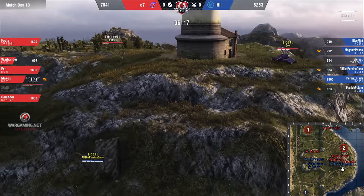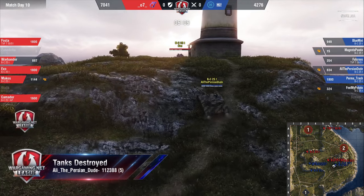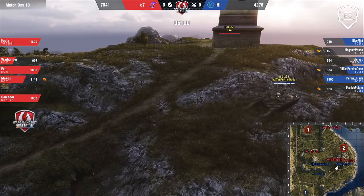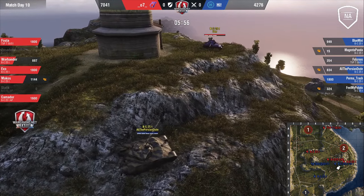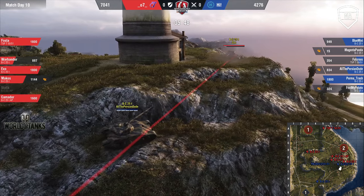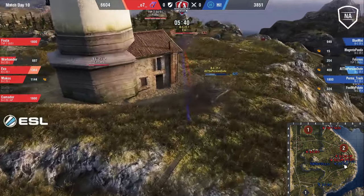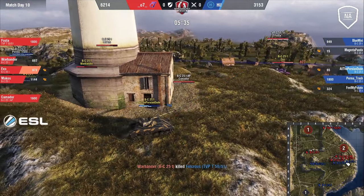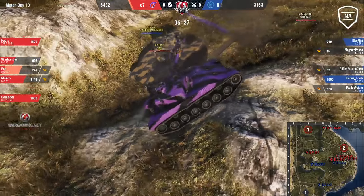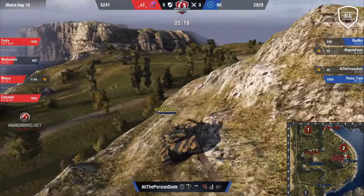Exo going around with Ali the Persian dude up on the hill. Tanks destroyed — he has destroyed 112,000 damage in fifth place so far this season. Exo only has two shots left, and Ali the Persian dude has been counting. The last shot doesn't roll high, leaving him with a little bit of HP — now Exo is in trouble. Fosta covering him at a distance. Fulker goes down, but Ali gets one more shot — and he does take out Exo. Ali is going to stay in control of that hill.